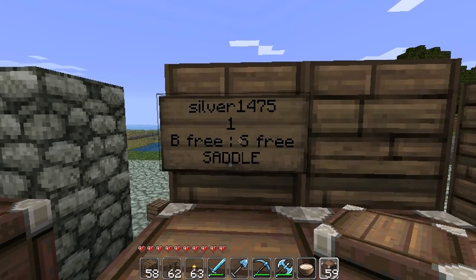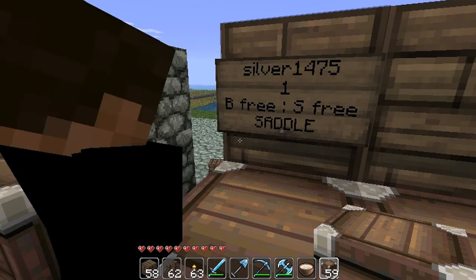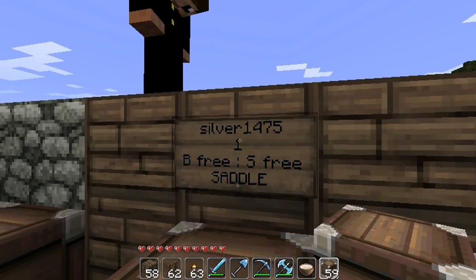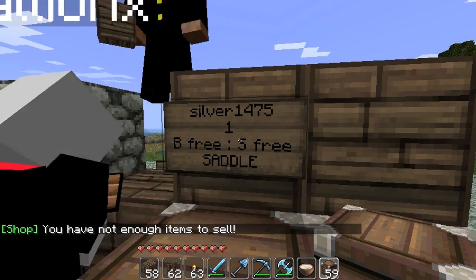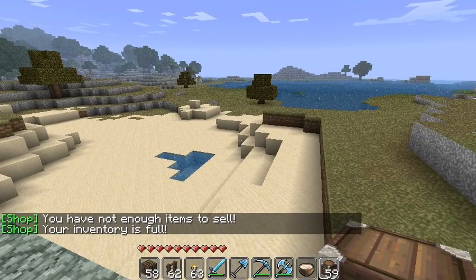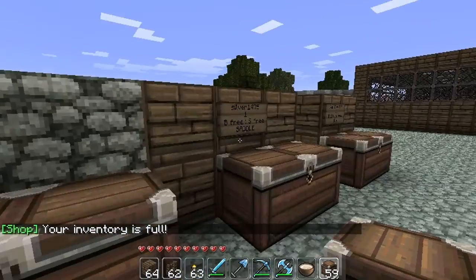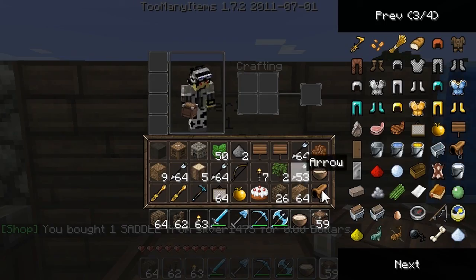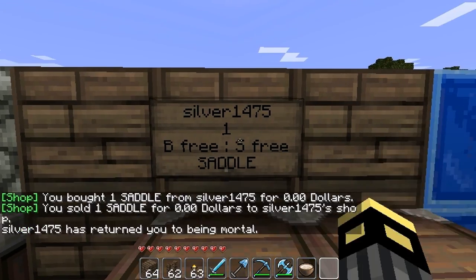That dude over there is selling saddles. The 'B' says free, so I can buy a saddle for free. Right-click it to buy it, left-click it to sell it. I bought a saddle for free, and if I want to give it back I left-click it and then I gave it back to him.